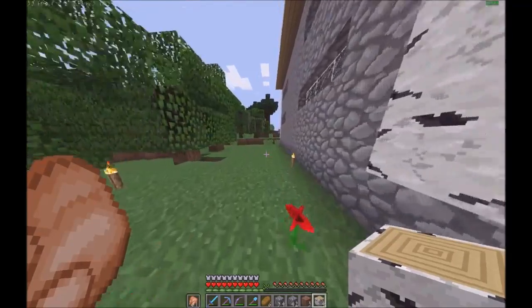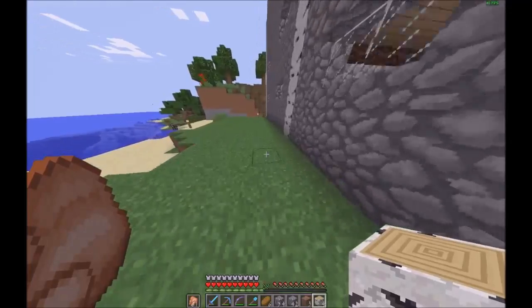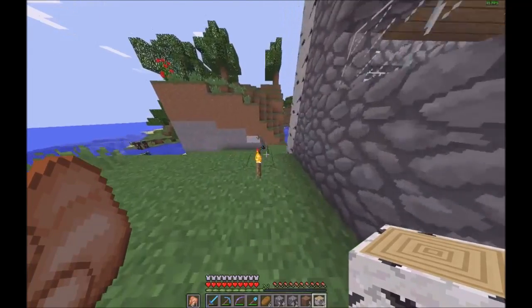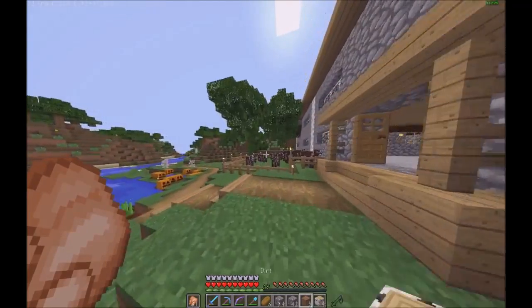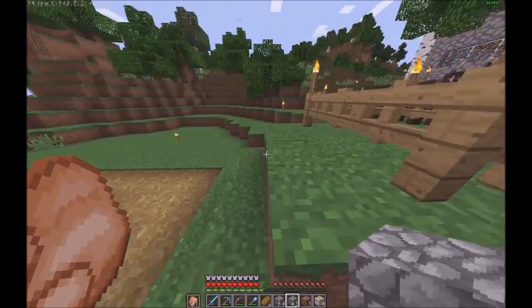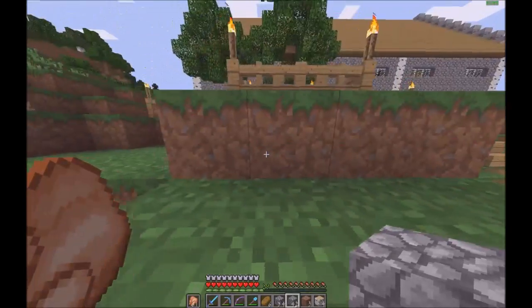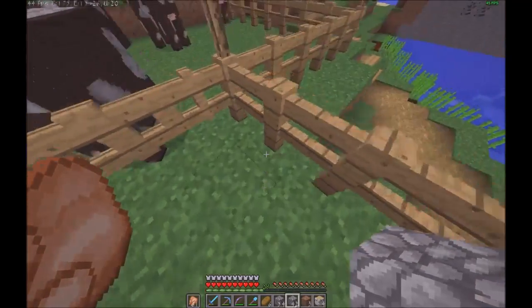It does look a lot better now. This wall does look a bit plain, however, but it looks a lot better than it did before. So now I'm just going to pillar up over there and over this and get rid of this wood that is everywhere.